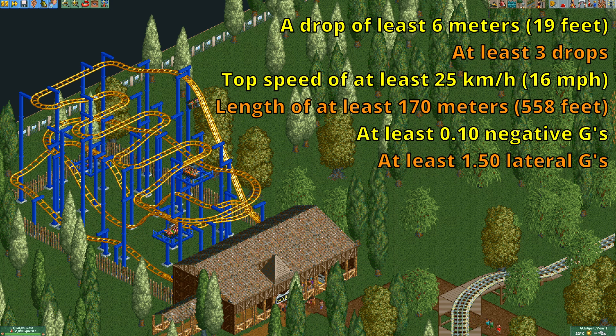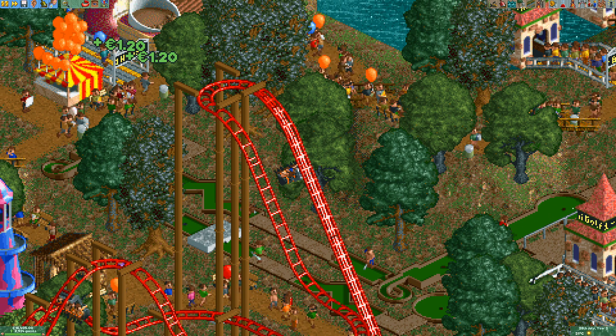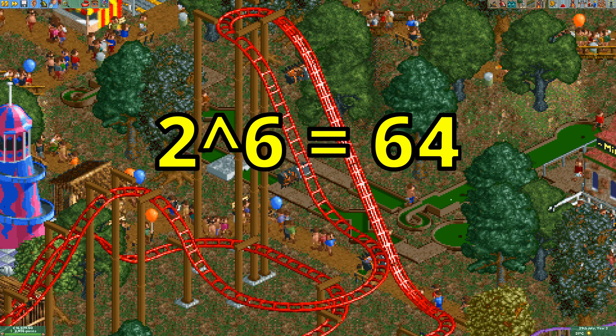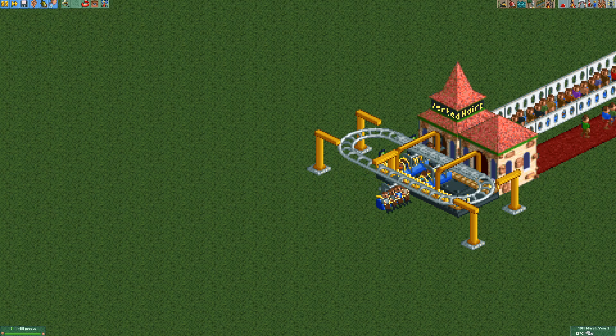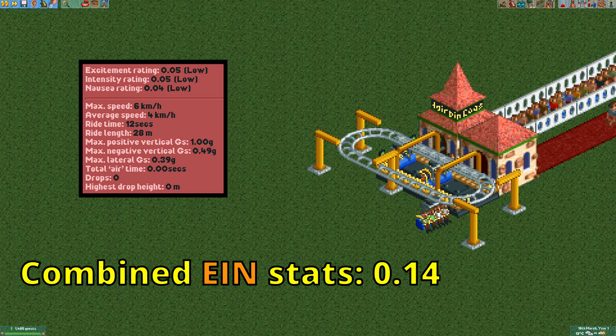For every stat requirement that your coaster fails to make, all its stats will get divided by 2. If you somehow fail every single stat requirement, the stats will be divided by 2 to the power of 6, or 64. This is actually quite useful if you want to get the lowest stats possible. A tiny circle like this only has 0.05 excitement, 0.05 intensity, and 0.04 nausea, for a total combined EIN stat of 0.14.